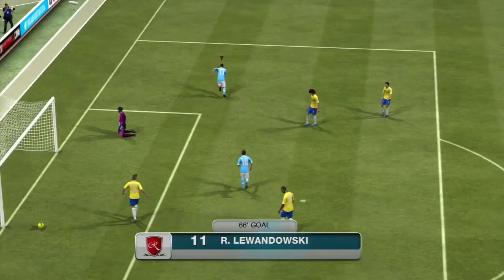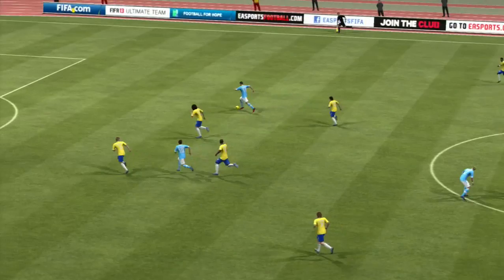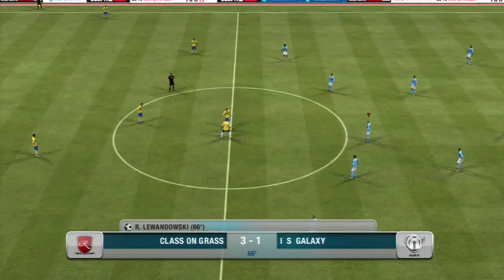This has got to be a goal — Lewandowski through on goal, him and the keeper. Near post — and there is the finish! A stunning strike from Lewandowski. Very lucky for me to get the breakaway there, he made a good interception. But FIFA plays that way sometimes — the ball deflects off the defender and back into the path of the striker. And it happened for me this time. 3-1. Hopefully we can hold on to this game now.